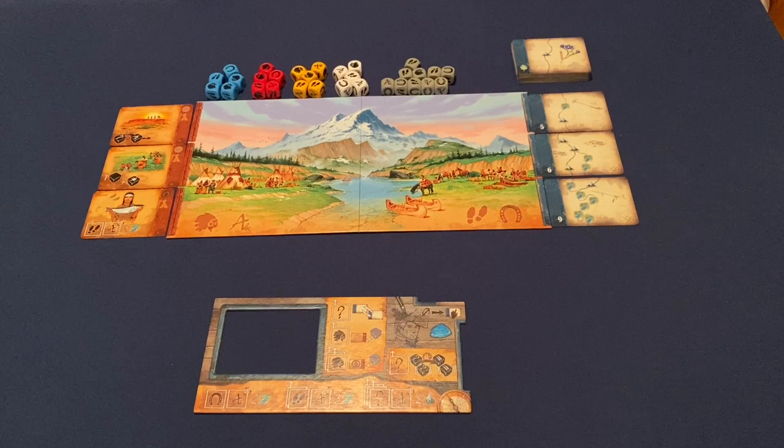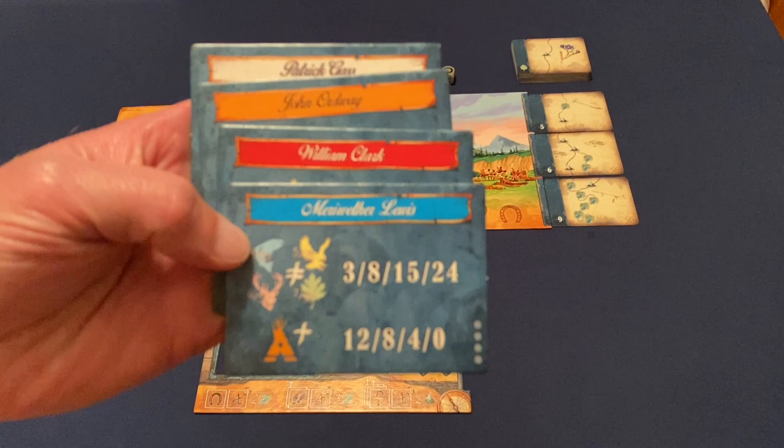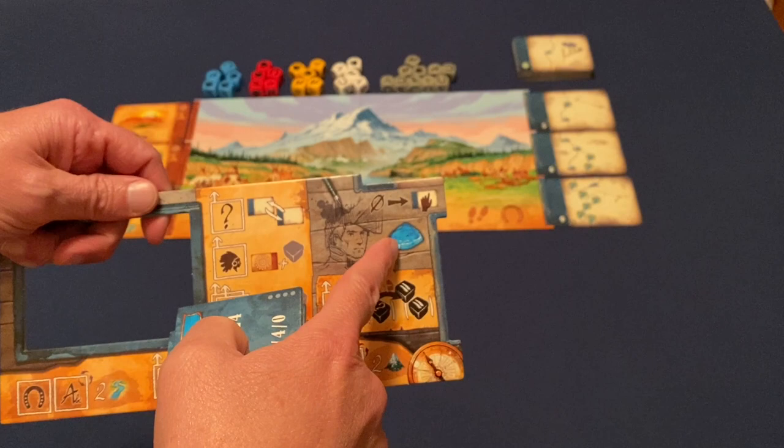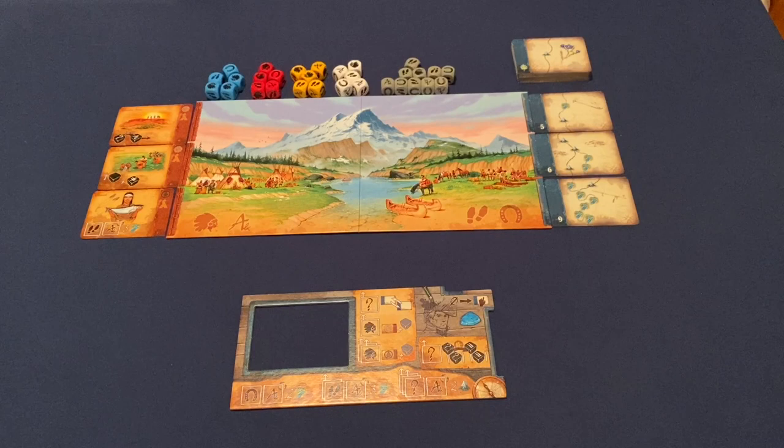To begin the game, each player is going to choose a member of the expedition. Basically they're all the same — it's just who you're going to be and what color you're going to have. You're going to take the matching player board. For example, if I chose blue Meriwether Lewis, I have the blue symbol and his portrait.